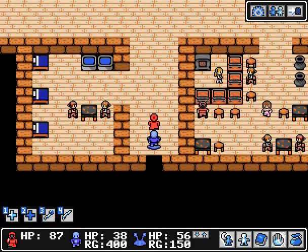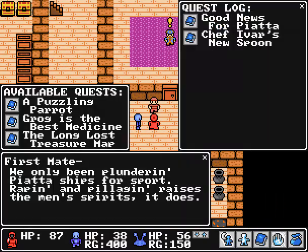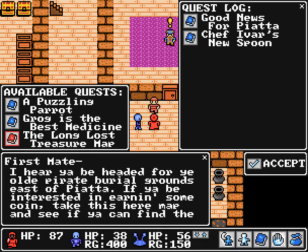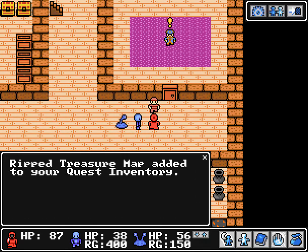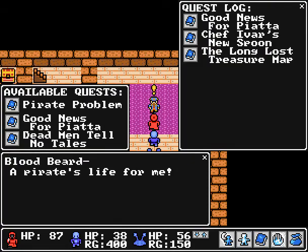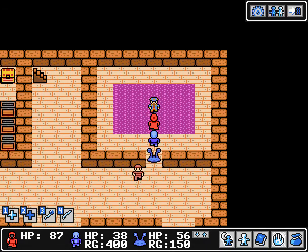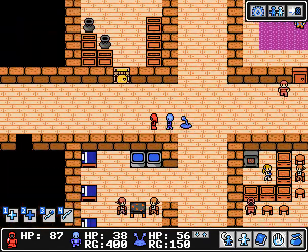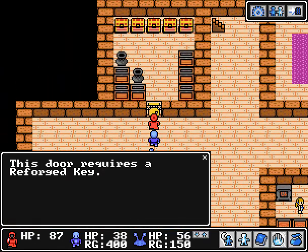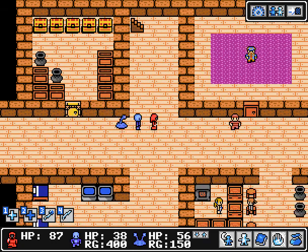Alright, so now we have more quests. For some reason this dude's exclamation point doesn't want to show up — I guess it's a glitch. Long Last Treasure Map — that's to kill some enemies in the next cave, in Piata Cave. Dead Men Tell No Tales is to find a ghost in Piata Cave. I'll go over those quests again once we reach that area. This door right here requires a Reforged Key — Reforged Key is not in the game yet, so can't get those chests.